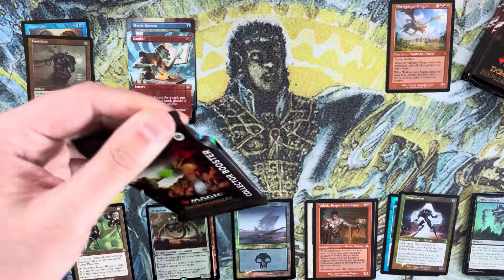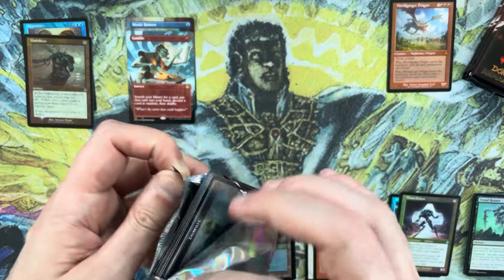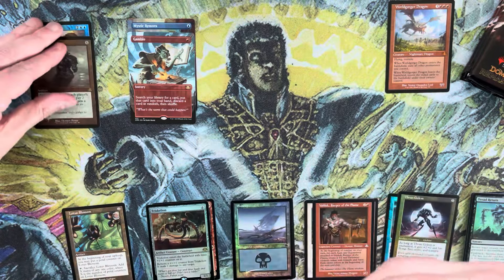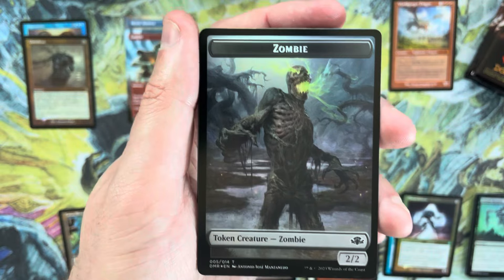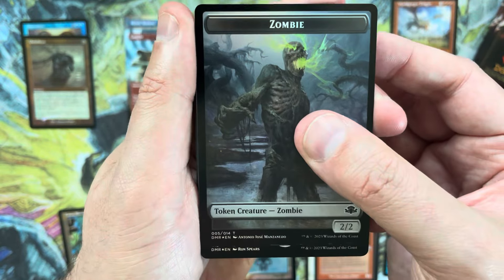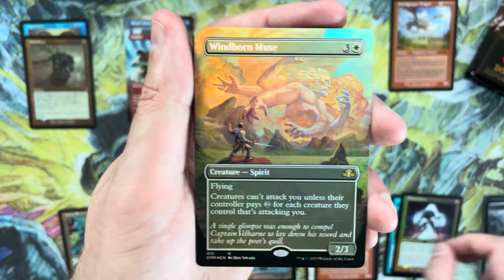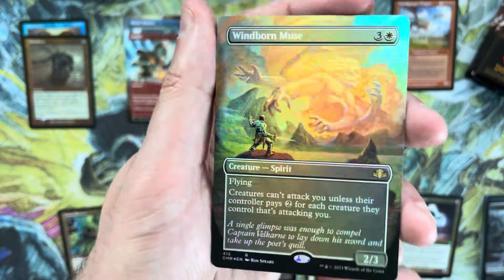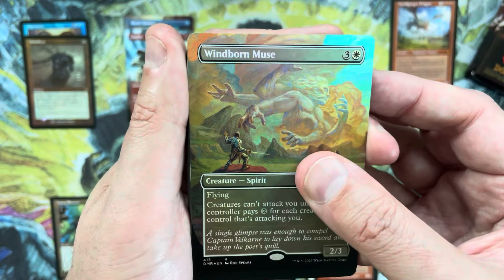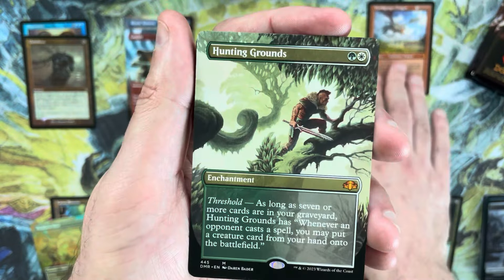That was pack number two. Mythic count is kind of all over the place in these — I've never seen a three-mythic box but I've seen a four, and I've also seen some in the eight or nine range. It's probably typical to be in the five to six range. Windborn Muse as an extended art foil — not a big hit, but cool art. The art in this set is truly awesome.